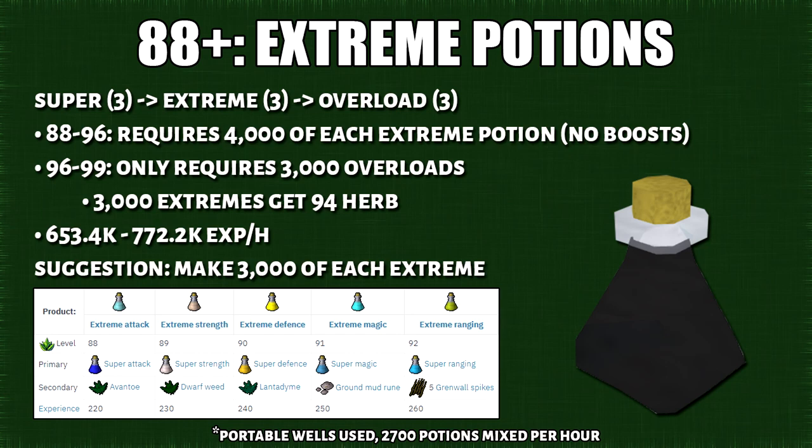From 88 onwards, we have the extreme potions for overloads. This requires a 3-dose super potion plus the secondary ingredient, and then you need the extreme potions to make the overloads. This is where budgeting comes into play — you need to make 4,000 of each extreme potion to get to 96 without any XP multipliers. Because of this, you'll end up having 1,000 excessive overload supplies. From 96 to 99 you'll only need to make 3,000 overloads. If you were to make only 3,000 of each extreme, you'll only get 94 Herblore — 1.33 mil XP short of 96. You can average around 650k to 772k XP per hour by mixing extreme potions.